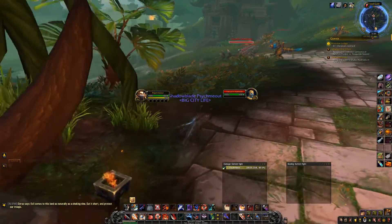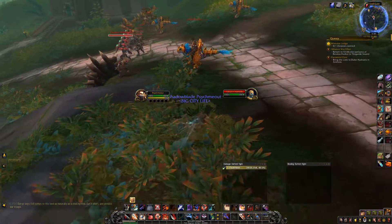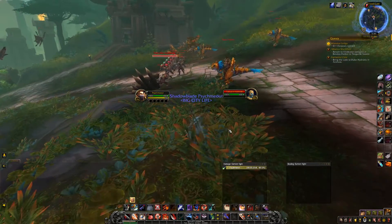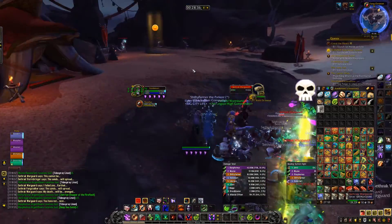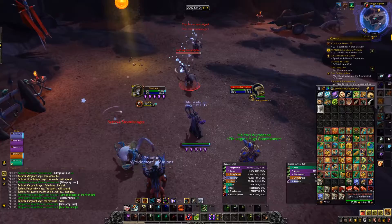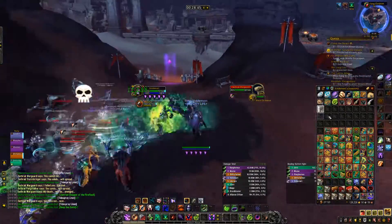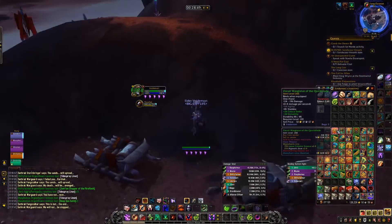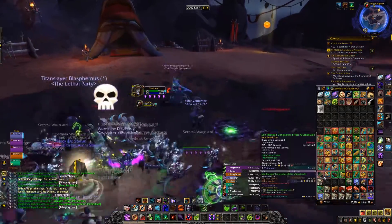With a decent AoE group you should get one epic every 4 hours. If you want to increase the gold you make, pick up tailoring — all the mobs except in Nazmir are humanoids, and humanoids drop cloth. As a tailor you get extra cloth, which you can turn into gear or sell the cloth itself, making roughly 30-50k per hour depending on your luck when crafting gear or just selling the raw cloth.